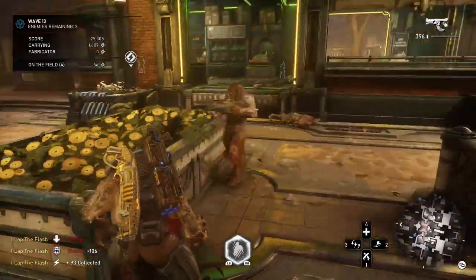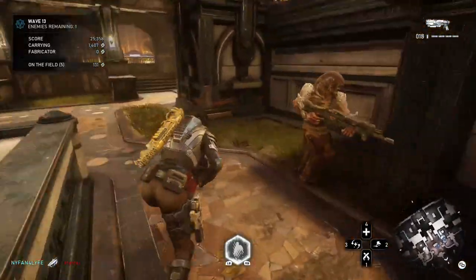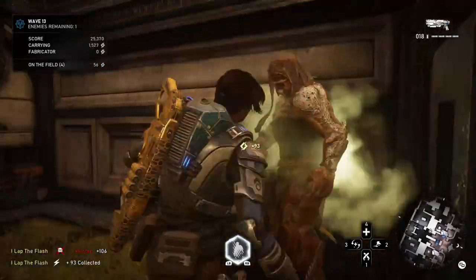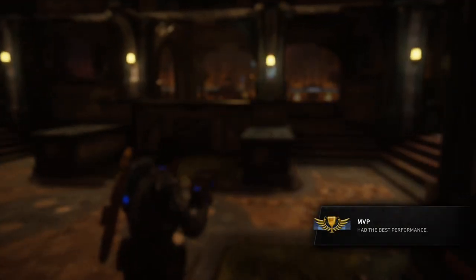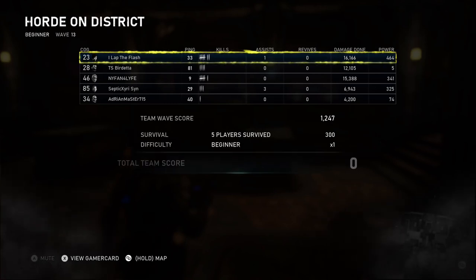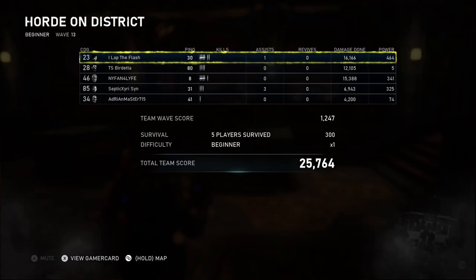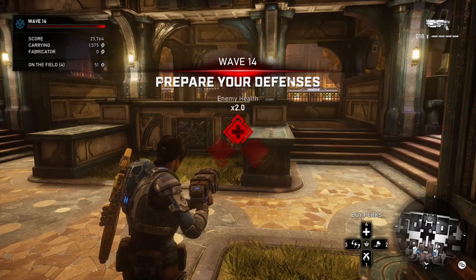Gun butt, bring him to the ground. As soon as you hit that melee button, you can actually hit Y and pick him up. You can go BB, hold that B. So if you do the BB, hold B, and they still have life left, they're going to get stunned. At that point, you can either shoot them, use them as a meat shield with Y, or you can execute them by hitting B.